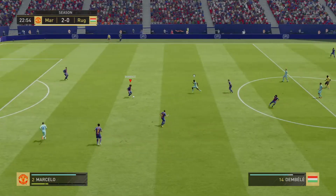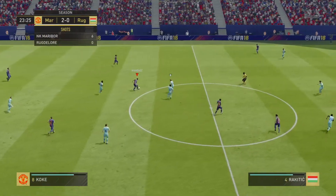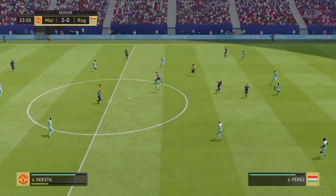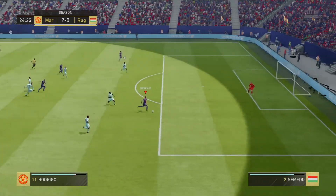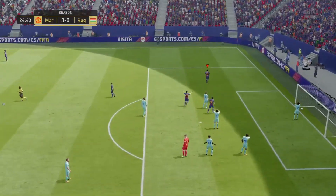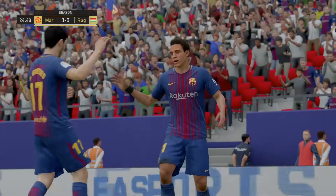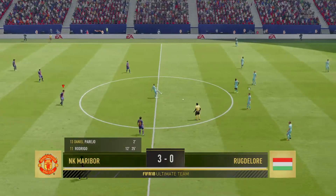Marcelo. Iniesta. Danny Parejo — this is just the keeper to beat. Rodrigo. Well, that's a goal with class written all over it. He looks wonderful when he comes off, not quite so when he doesn't. One team really on their game today, the other very off colour.